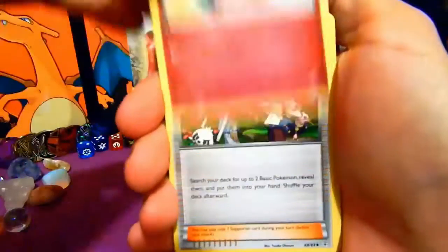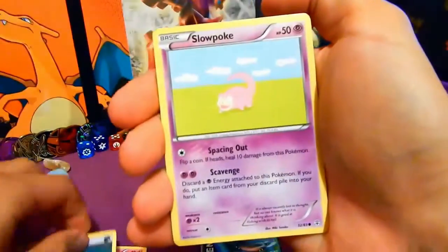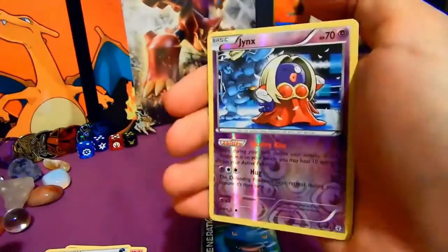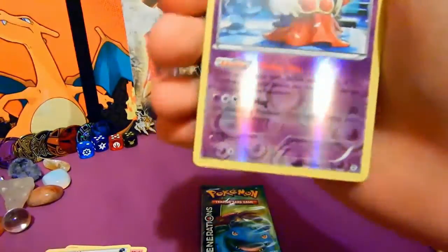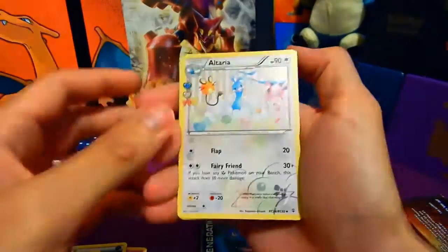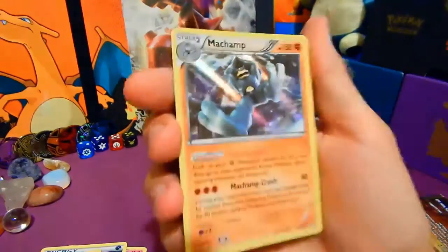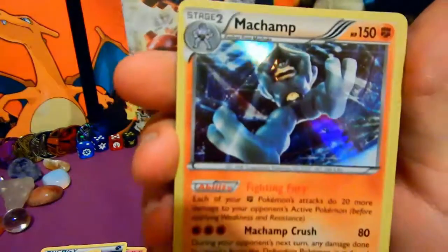We've got Bebe, Pokemon Fan Club, Olympia, Energy, Slowpoke, Paras, Rhyhorn, and Jinx reverse. I don't have this yet, so that's good. And it's not the end yet because we have a Radiant Collection in these Generations packs. Altaria - this is nice, I don't have this yet either. It's a cool card. And Machamp - Machampalo! Looks wicked, man, that foiling. It certainly looks very fighty for Machamp.